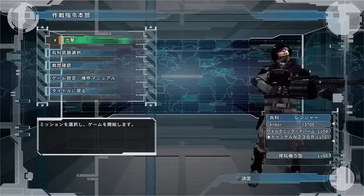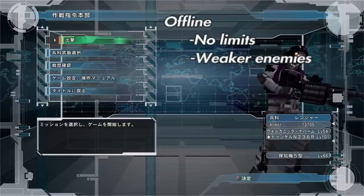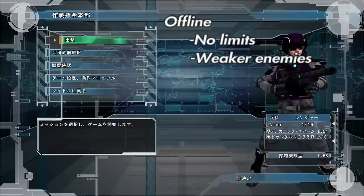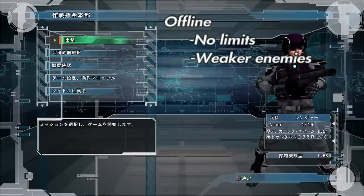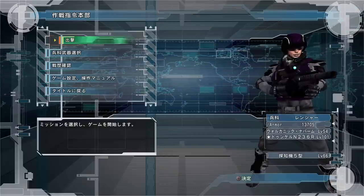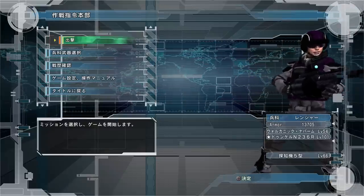For armor farming, I usually recommend playing offline missions. The reason is because there are no limits when you play offline, so you don't have to get to 70% to turn off limits — you just have no limits from the beginning. Also, enemies are a lot weaker, though that doesn't apply too much because you're usually playing on easy.